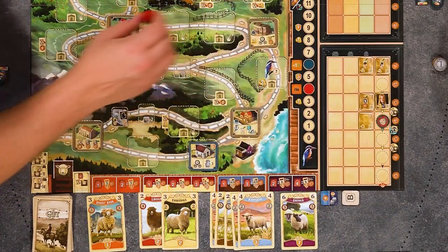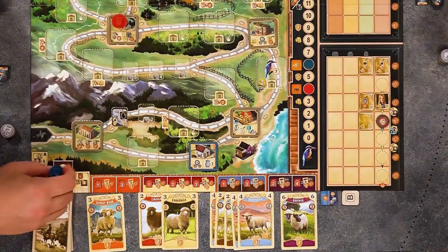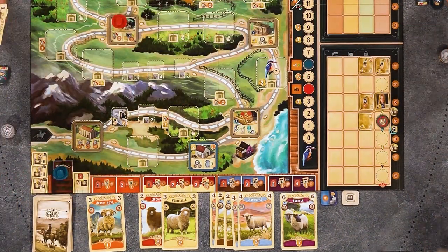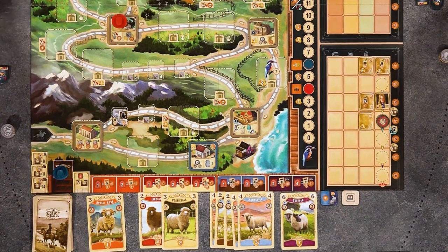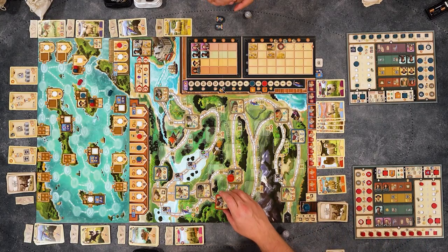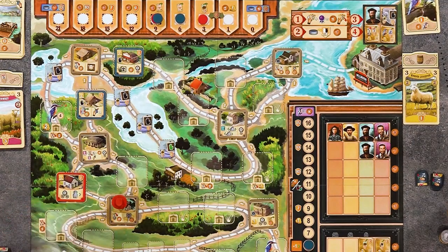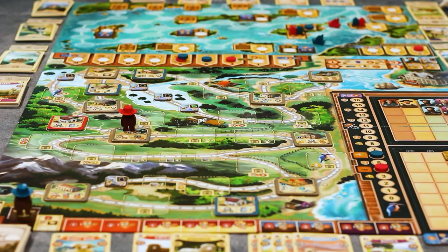I'm going to go bop bop right here. I'm going to give you a person. I'll turn in one of these English Leicesters to get two pounds, and then I'm going to build this building right here. I only have one builder so I can only build a level one, but I'll build this one. Double auxiliary action — I can move to the next spot, and that's going to cost me two pounds.